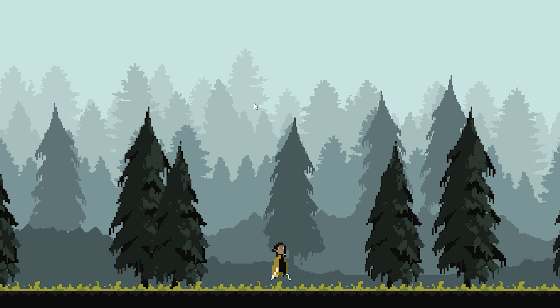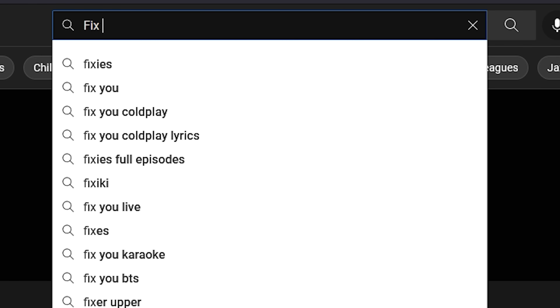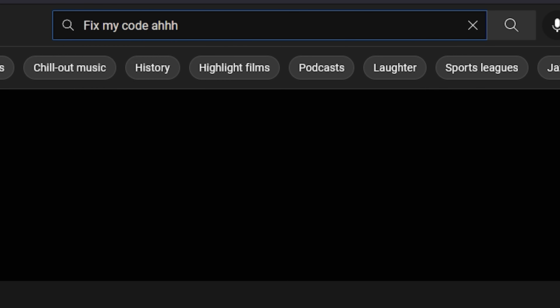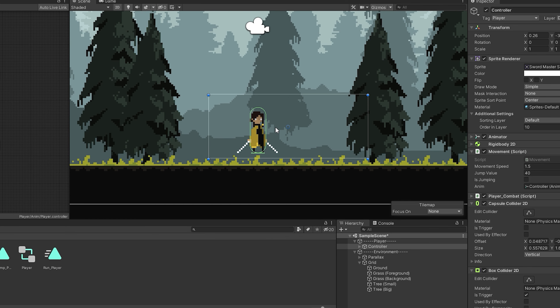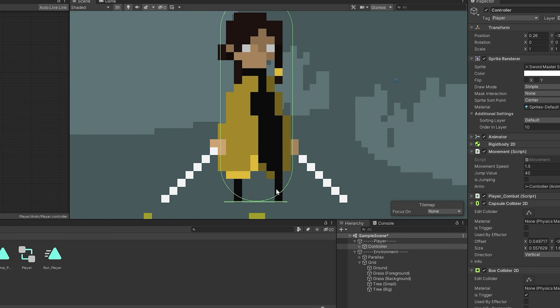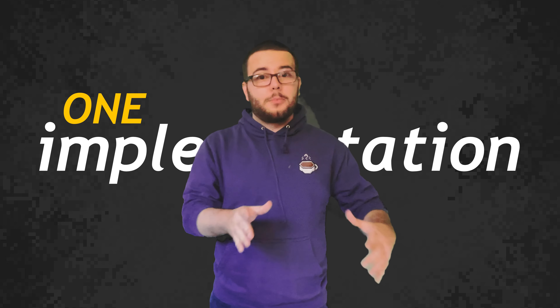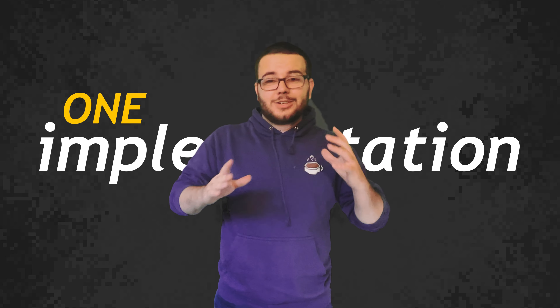I'm no coder, so if you know any ways I can make this better, please advise down below. While making those adjustments, I did run into some issues. After a bit of googling, I realised I needed something called a ground checker, which is essentially just a small box collider under the player that detects when you're standing on the tile map.